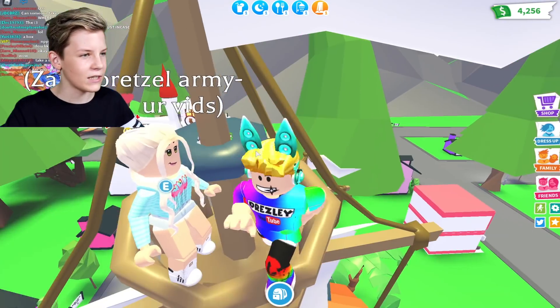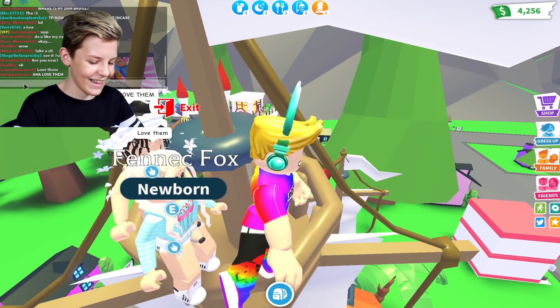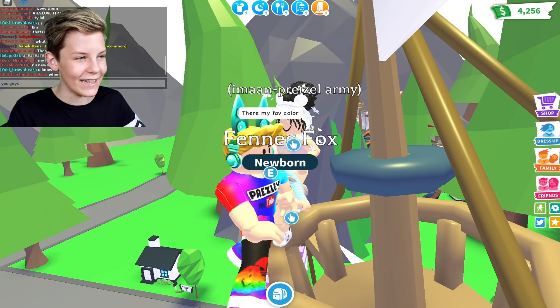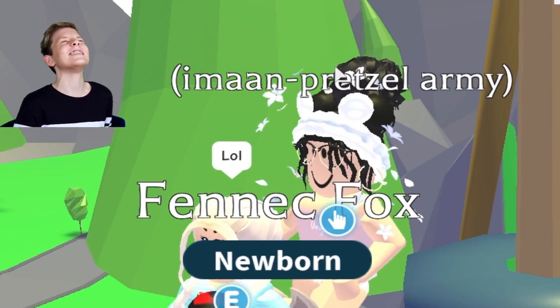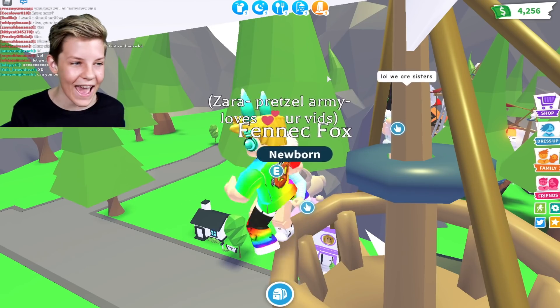I almost fell off the edge and I still survived. They both said at the exact same time that it's their favourite colour — this is actually cool. My sister tried to use your hack to get into your house — that's actually really funny, they tried to use my hack to glitch into my house.